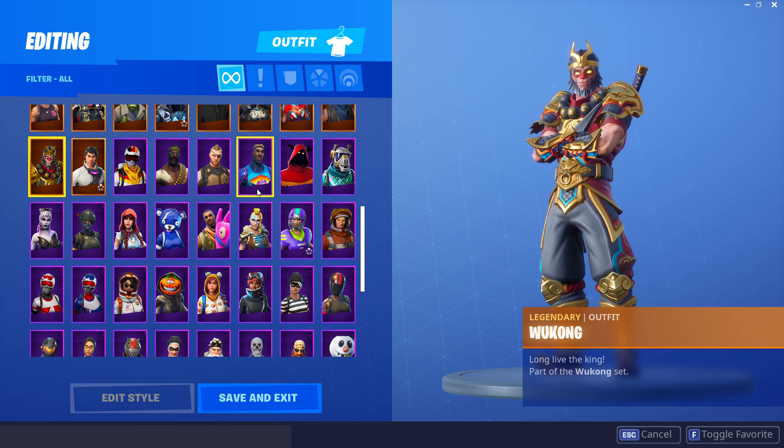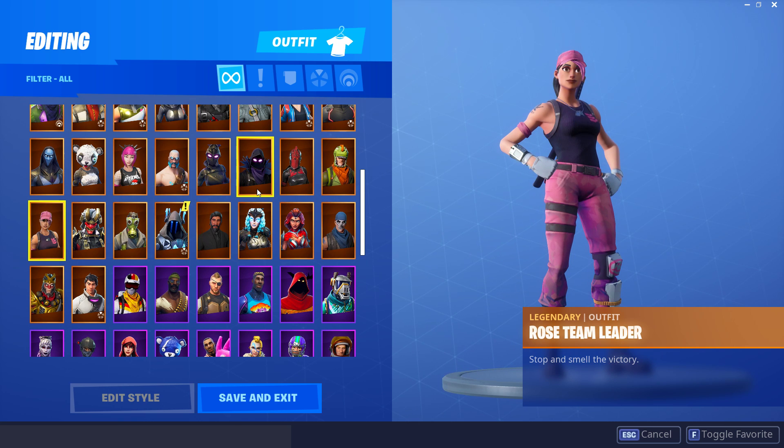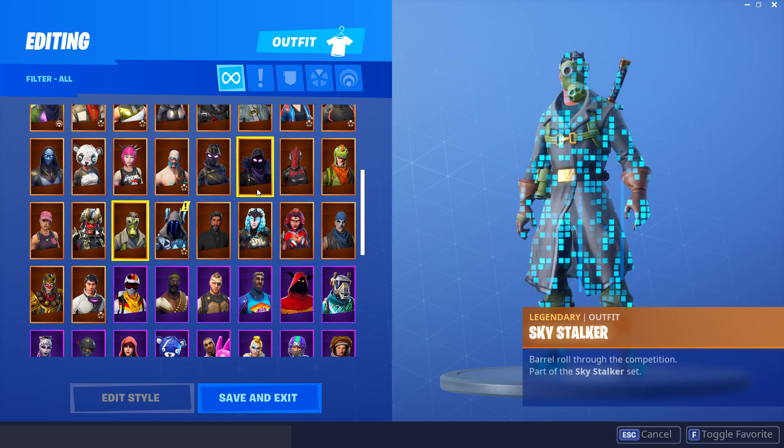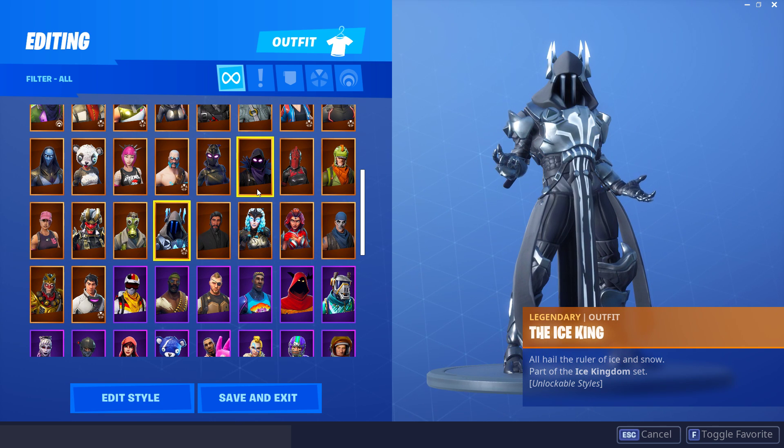The Wukong is just such a bad skin - I don't know why I bought it. Rose Team Leader I really love - that was part of the founders; if you're a founder of Save the World you get this skin. The Shogun is really cool, very detailed. Sky Stalker - honestly don't know why I bought that. And the Ice King.